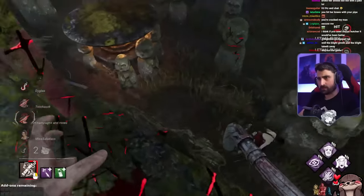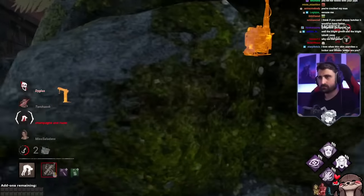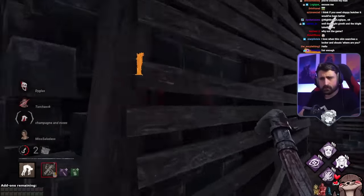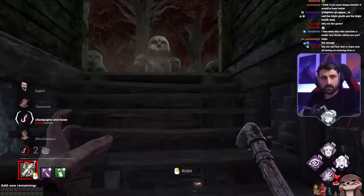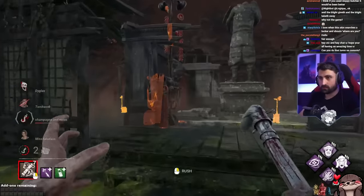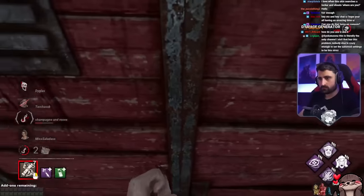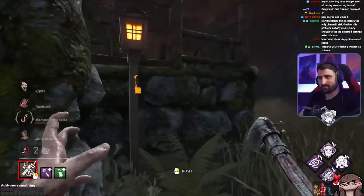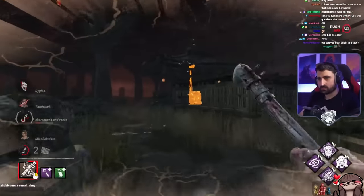I used Q and E for that, by the way, and it helps me. I don't know if other people would benefit from that. I used Q and E for some of those turns. Do we hear them up there? This is the first time we injure Ada? Oh, nice outfit. Cute. Hope you're all having an amazing time. He does have a voice line for looking at lockers — that's cool. Thank you. Let's make gens blow up.